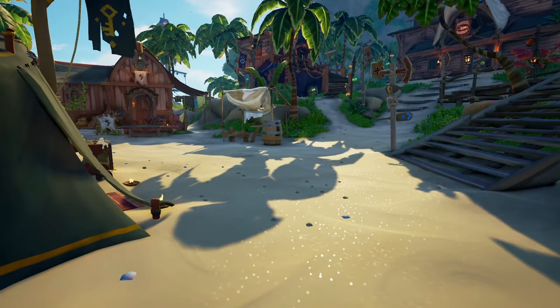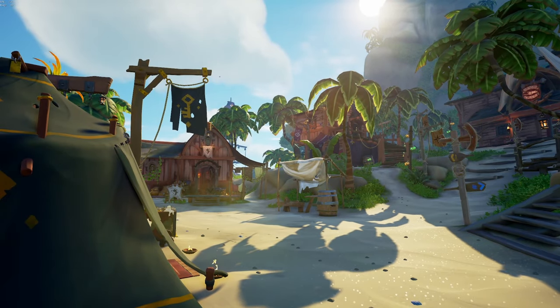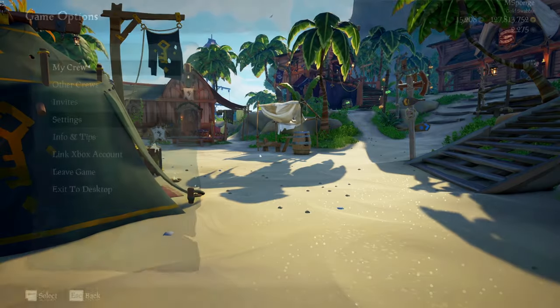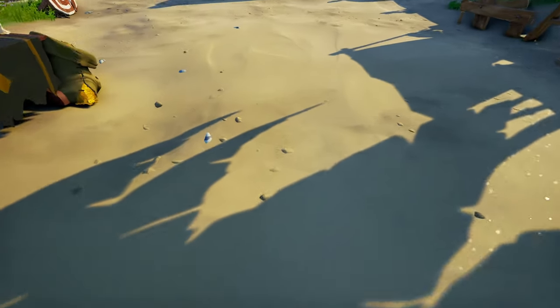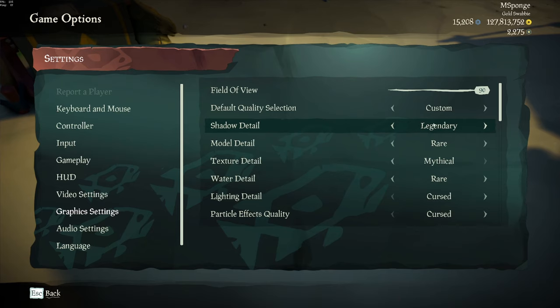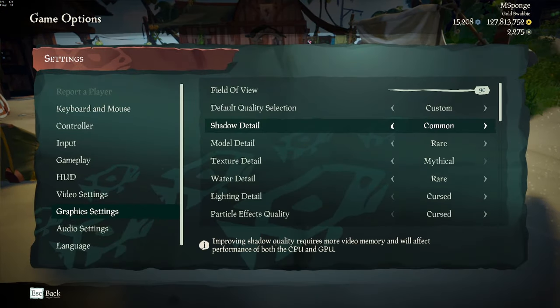If you turn your Shadow Detail up, there's a whole other level at Rare. Everything just becomes a bit darker, which is worse for visibility, but it does make the game look a lot nicer. And even more so, if you have a good PC, bump this up to Mythical and you get sharp shadows with clearly defined edges. Even one step down they're a little blurry on the edge, but at Mythical they're sharp edges. I recommend keeping this relatively low — it's really heavy on CPUs specifically, and I have a really good GPU but my CPU is bad, and Sea of Thieves uses a lot of CPU.